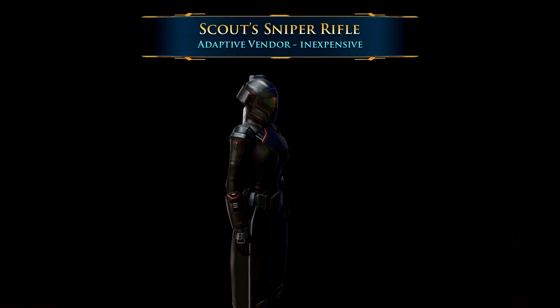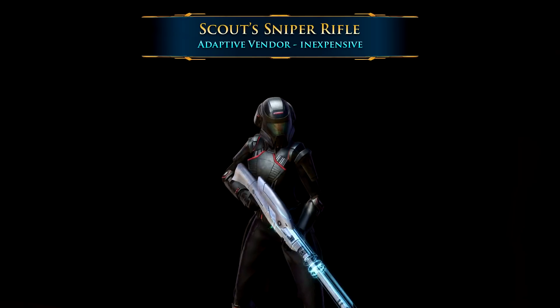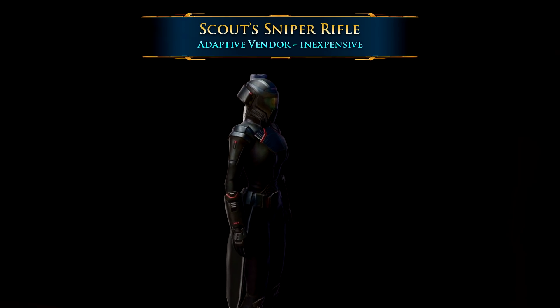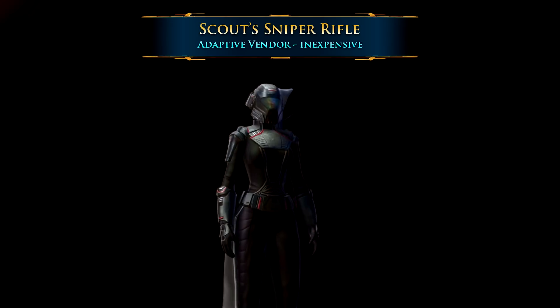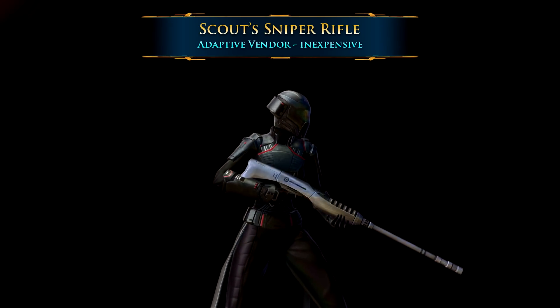If you like the odd, smooth, slick shape of this sniper rifle but want something simpler without all the animations, or something very easy and inexpensive to get, the Scout's Sniper Rifle is a great pick. You can get it from the adaptive vendor in the supplies section of the Imperial Fleet and it only costs a few thousand credits.